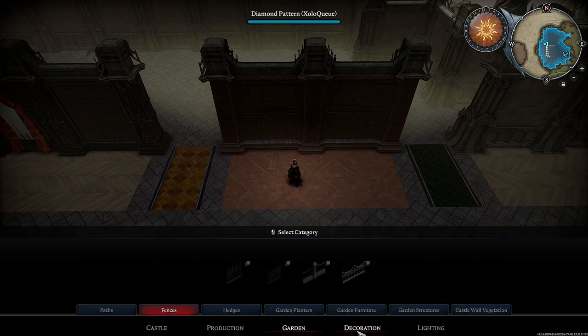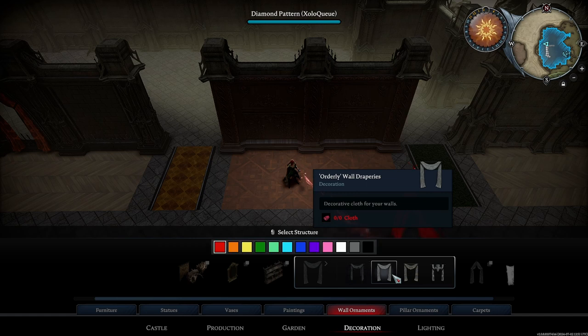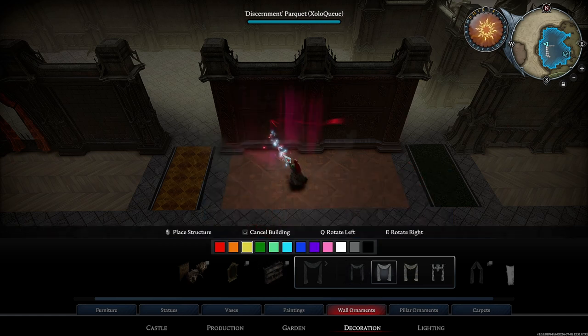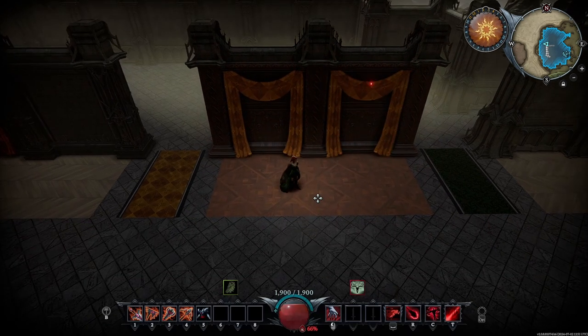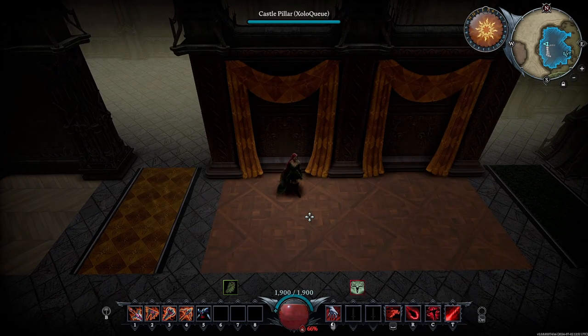Let's go with some wall ornaments — maybe some orderly wall draperies in yellow, and just see how that stands against the wall. Notice that these colors are kind of similar to each other. The brown here has a rich tone, and on the wall we have a deeper brown. With the orange draperies, it definitely stands out so you're able to visually see it a lot better.